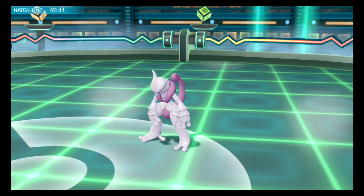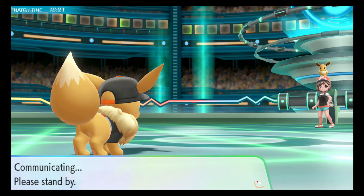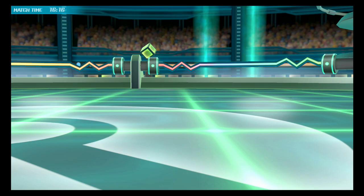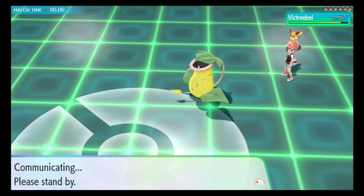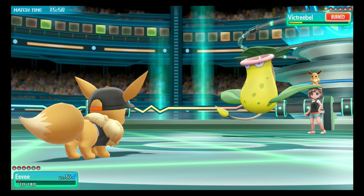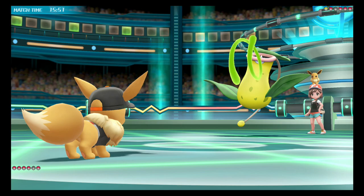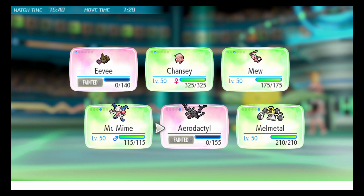Now Mr. Mine can put in some work. I got a little HP back. I just put this team together — I don't really like using Mr. Mine, but I'm gonna put some things around him if I want to use him again. I'm gonna get a Sissy Slide because I believe I am faster — my calcs are correct. I snapped out of confusion too, forgot about that. So we're gonna Sissy Slide the Victory Bell — it gets burnt, unfortunately for it.